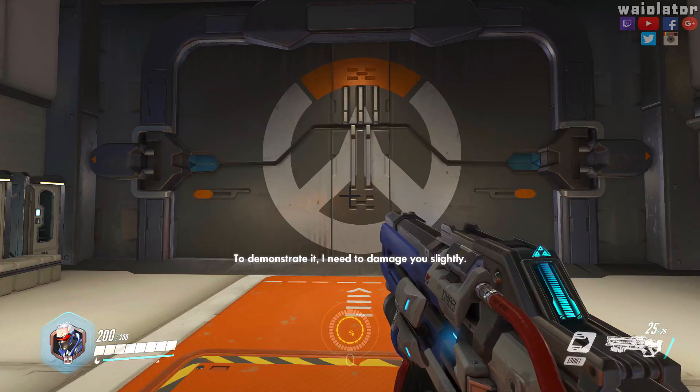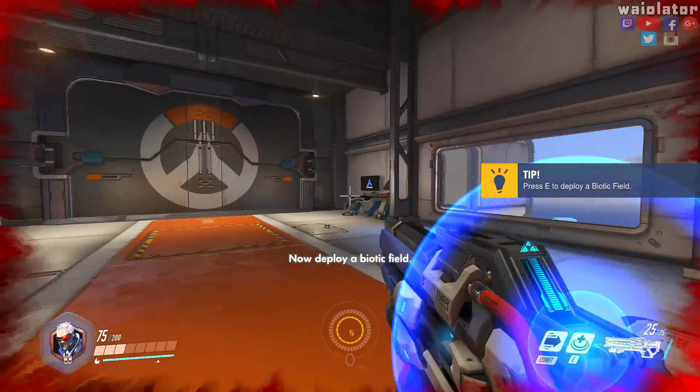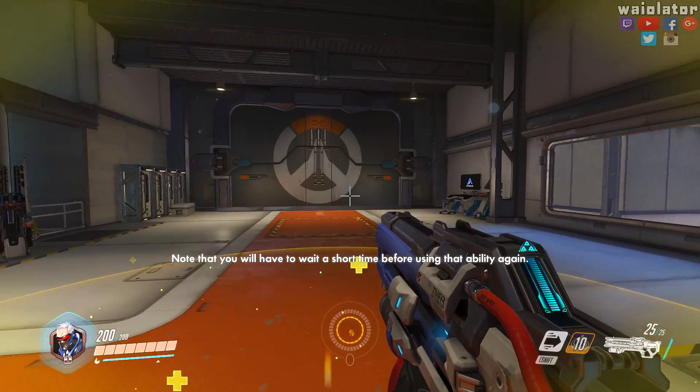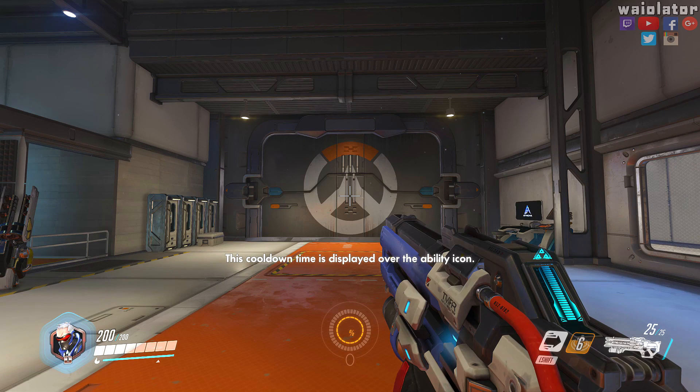To demonstrate biotic field, I need to damage you slightly. Now deploy a biotic field — you will heal while you're within the glowing area. Note that you will have to wait a short time before using that ability again. This cooldown time is displayed over the ability icon.